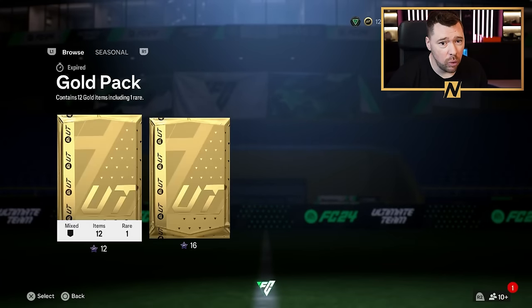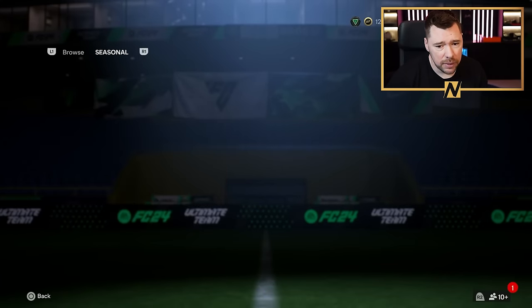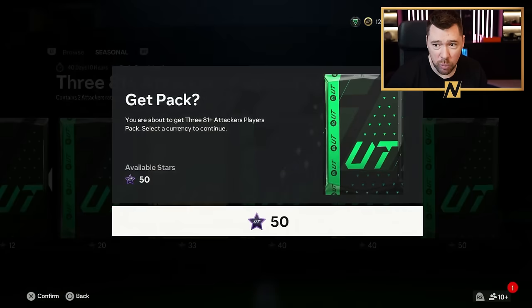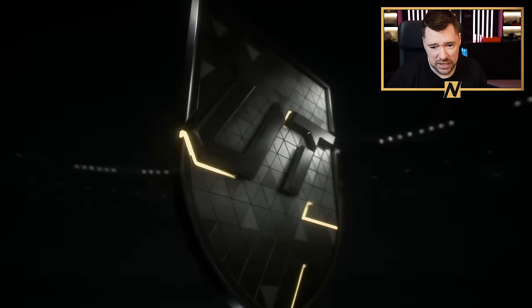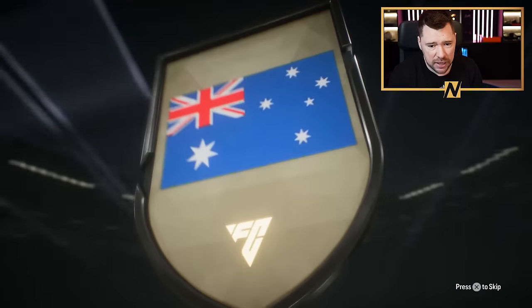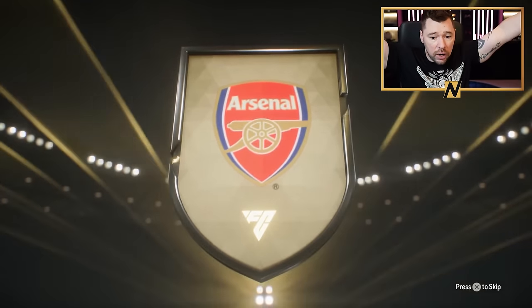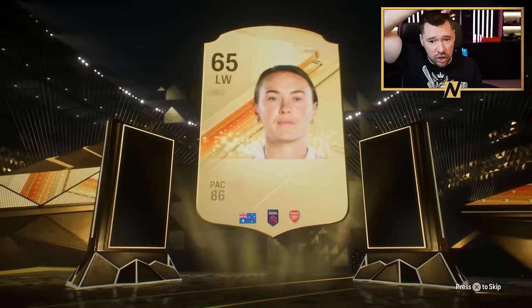Now that I've got a healthy coin balance, before we get into some squad building stuff, I'm going to do some League of Nations hybrids and complete one of the segments. We've got more than enough coins and players to do it now. Here's our three attackers pack. Wait... who? Oh, it's... what's her name? I had her earlier.